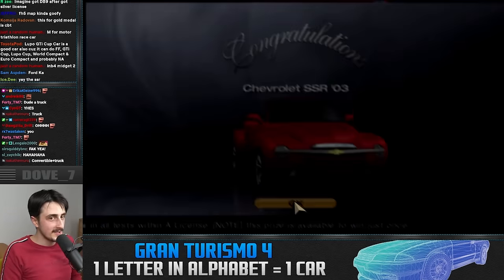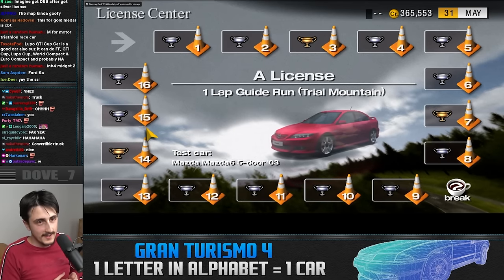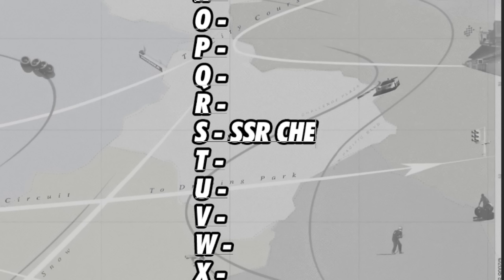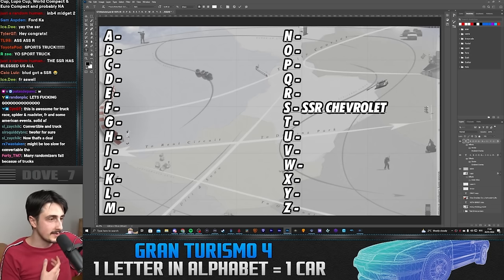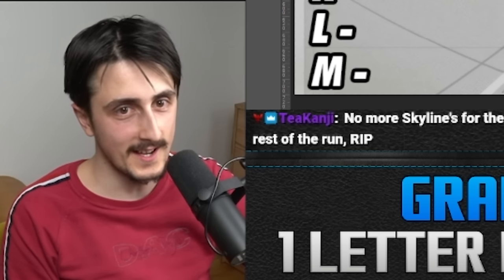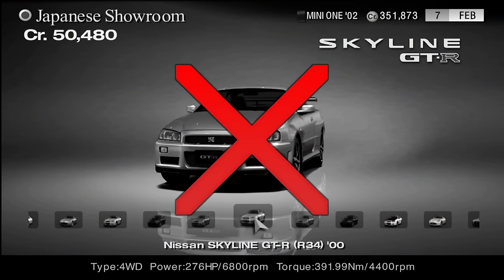Beautiful stuff — a convertible and a truck. I can comfortably put that in the S1 slot: SSR, Chevrolet. I don't know what other cars we have in S1, but I'll roll with this one. No more Skylines for the rest of the run. Sayonara, Skylines.